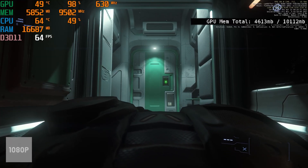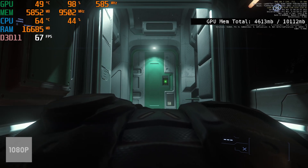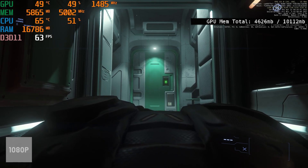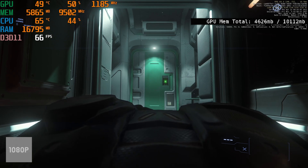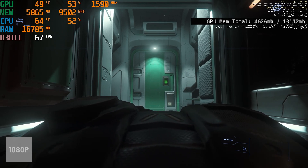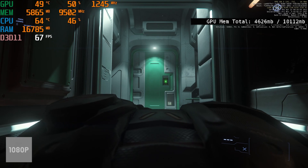First, we need to talk about how we're going to record the amount of memory being used by the GPU. You've got two options: in-game, which is shown on the right there, and then you've also got an overlay. This is RivaTuner, part of Afterburner. You could also use things like GPU-Z, or even Windows itself. What we've got to be wary of is that often these programs will record what the GPU is asking for rather than what it's actually using.